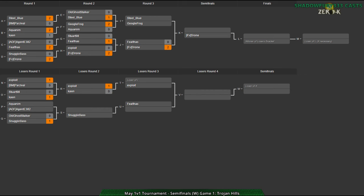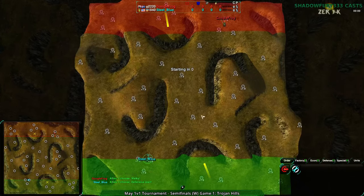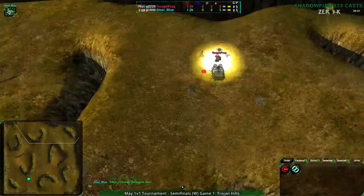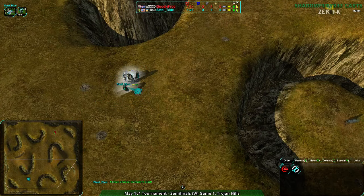Sometimes it's a little weird, but sometimes it works. Back to Google Frog versus Steel Blue - Google Frog going for Cloakie, nothing out of the ordinary. Cloakie versus shield on Trojan Hills.